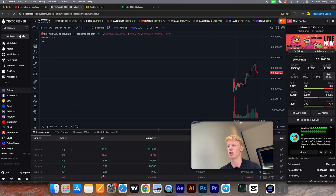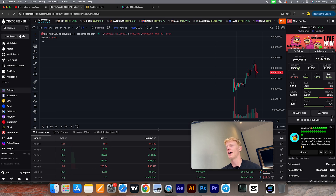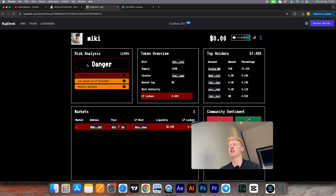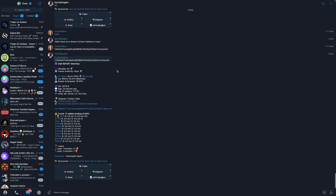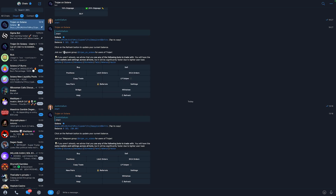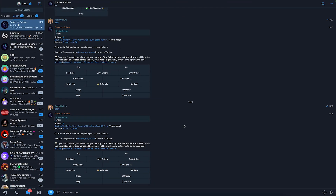Once you've double-checked on Rug Checker, looked at the top holders on Solscan, checked the Dev Selling Bot, and everything looks good — Rug Checker is clean, Solscan shows no crazy large holders, Dev Selling Bot shows the developer isn't holding suspicious token amounts, and liquidity is locked — you can proceed to buy. You can do this on Trojan. Trojan will most of the time also show you if the developer is rugging the token when you click buy.